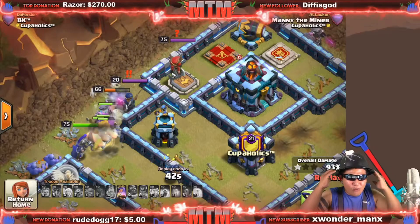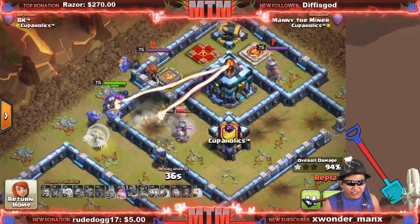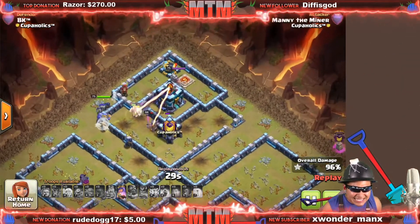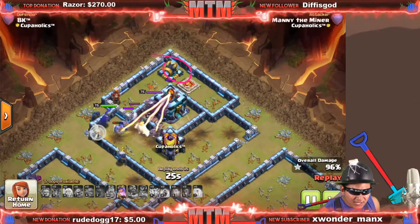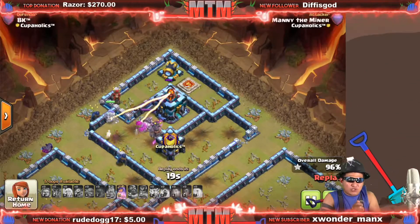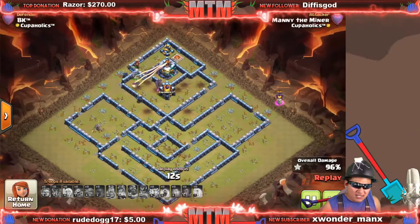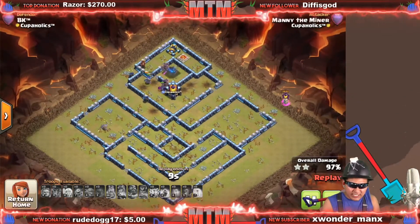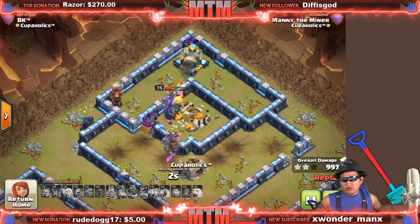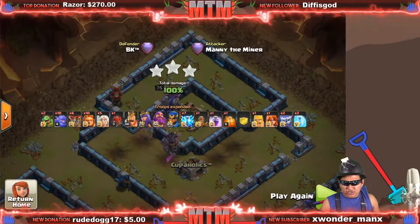Look how fast they shred — three maxed out defenses gone. Here come the rails, we pop the rails. It looked like a time fail but we were actually able to clutch it and get the 100%. This is insane! We got the town hall, it doesn't matter — you're getting clapped with super giants! I'm using them in friendly challenges because I don't want to spend dark elixir upgrading them. We got a second triple!